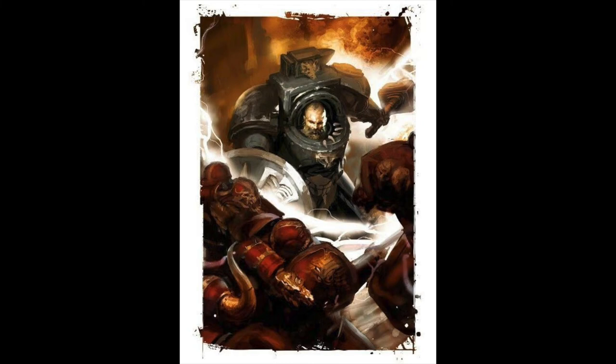Faction Keywords: Imperium, Adeptus Astartes, Space Wolves. Keywords: Infantry, Character, Terminator, Wolfguard, Lieutenant, Arjak Rockfist. So anything that buffs Wolfguard or Lieutenant, or even Terminators, in terms of stratagems, he could take. That's great.